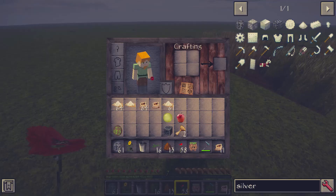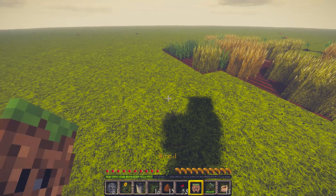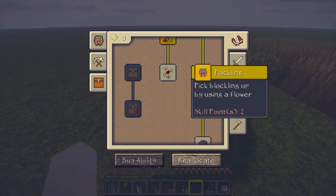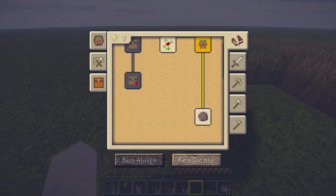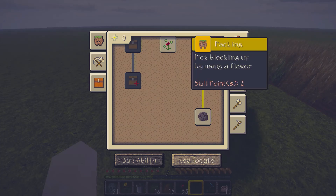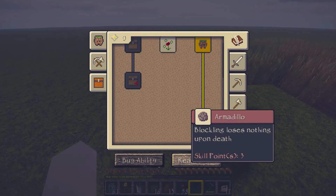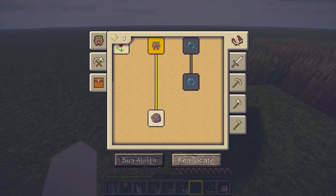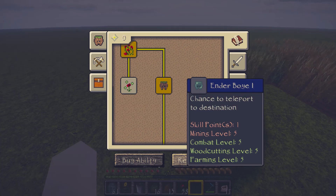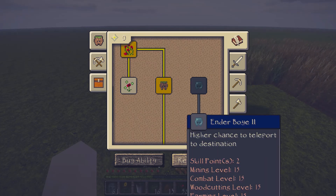Is he gonna farm just like that? He's got it — he should have it, right? Seems to be doing an okay job actually. 'Loses nothing upon death' — that looks like it's very useful.